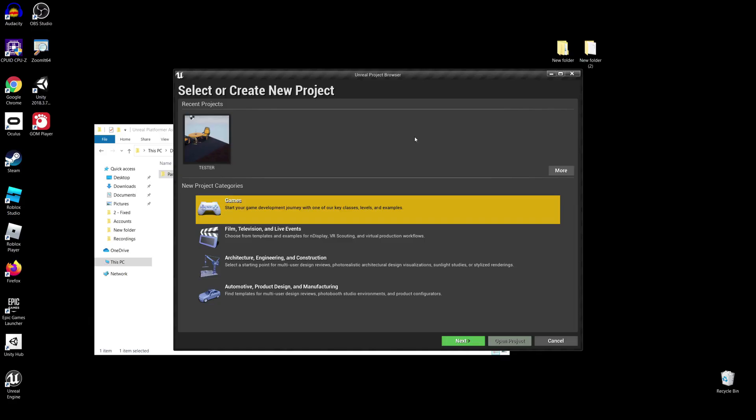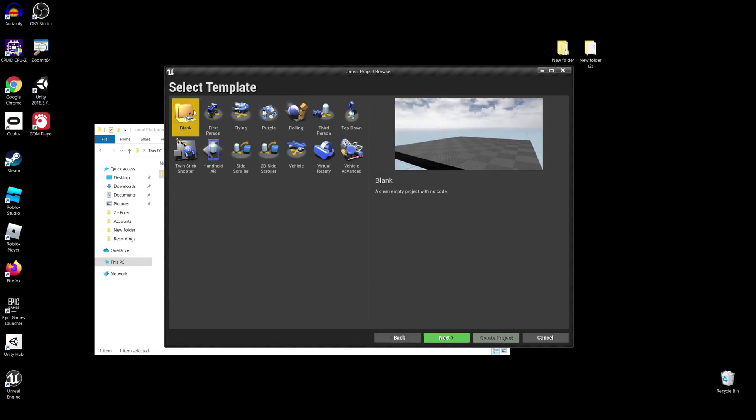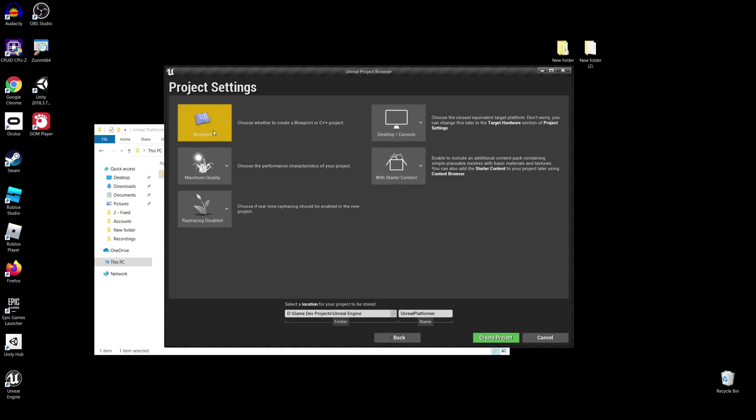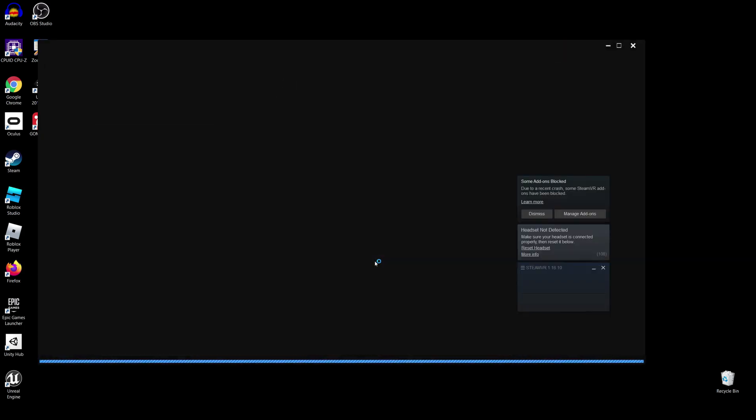Now that we saw the game we are going to create, let us create a game. Over here I have the Unreal Engine project browser. Click here for Games — we're not creating anything for film or television. I'm going to click Next, then select a blank project and click Next again. Over here, select these settings: Blueprints, Maximum Quality, Ray Tracing Disabled. Make sure you have Starter Content — do not create a project without it. The name of my project is 'unreal platform' — simply click Create Project.